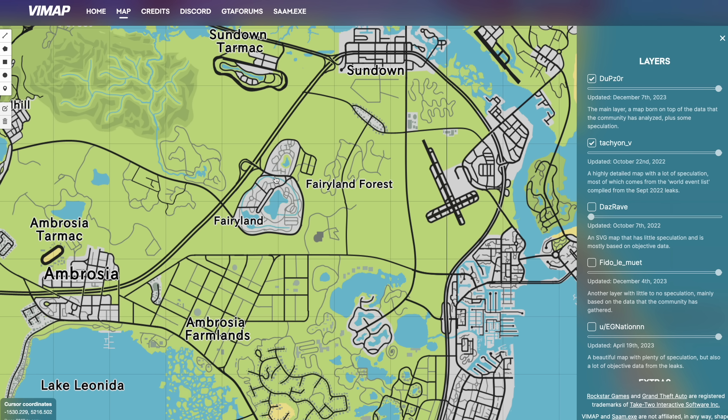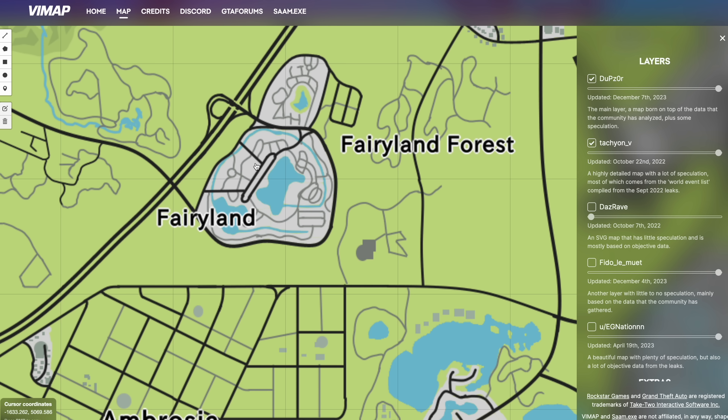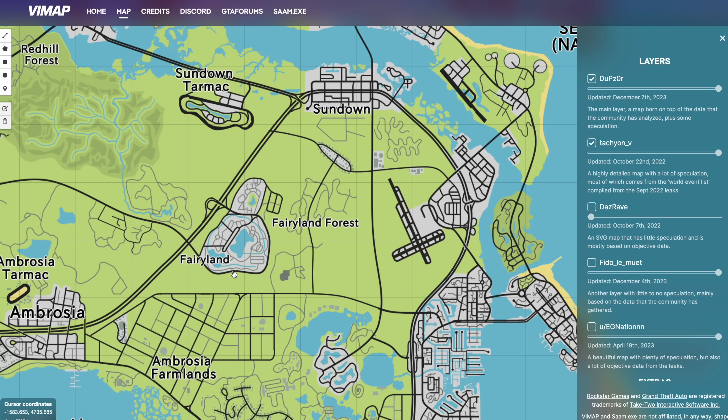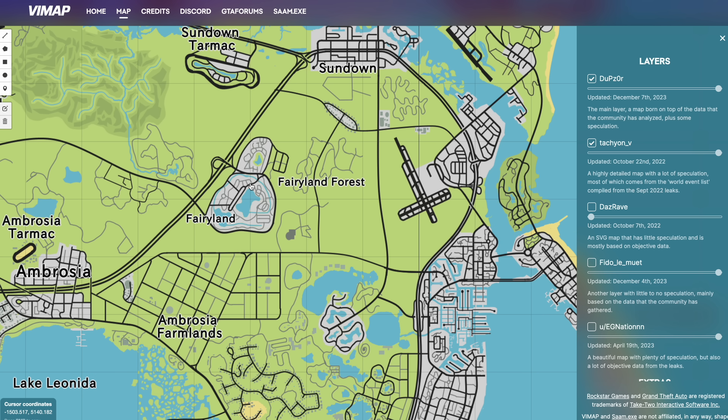Towards the north of the map we can see Fairyland, which is obviously a reference to Disneyland. I'll be really interested to see how Rockstar pulls this off and whether it plays into any missions. Rockstar haven't added children into their games before, and this being a predominant attraction for children is a concern — otherwise it won't feel like a densely populated, alive area, which seems to be the whole point from what we've seen in the trailer.